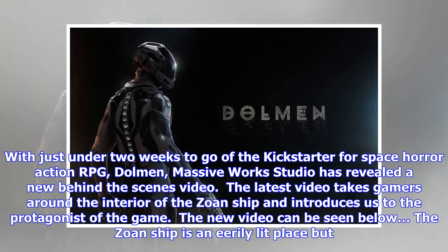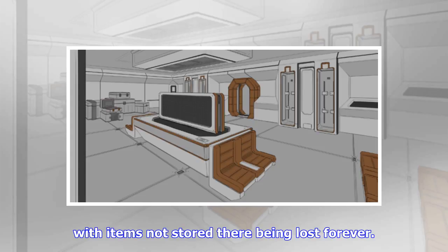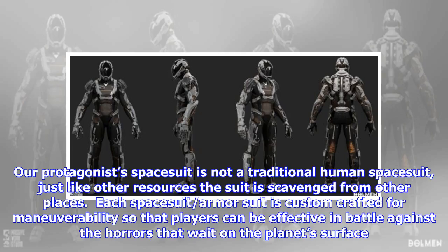The Zone ship is an eerily lit place but serves as home to players throughout the game. On the inhospitable planet of Revian Prime, the ship serves as a life raft for our protagonist and comes with a command room, a kitchen, and a fully equipped workstation for building and modifying weapons and armor. The ship is also where we can safely store all the resources and equipment, with items not stored there being lost forever.